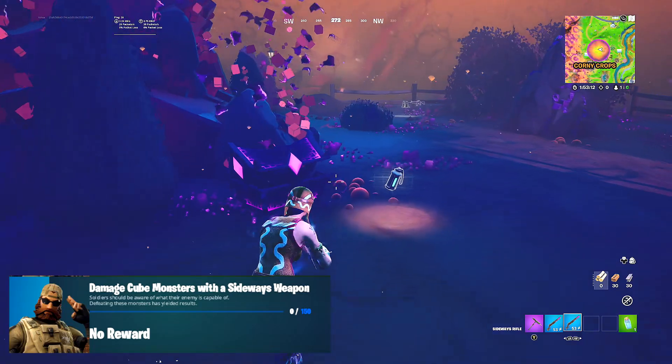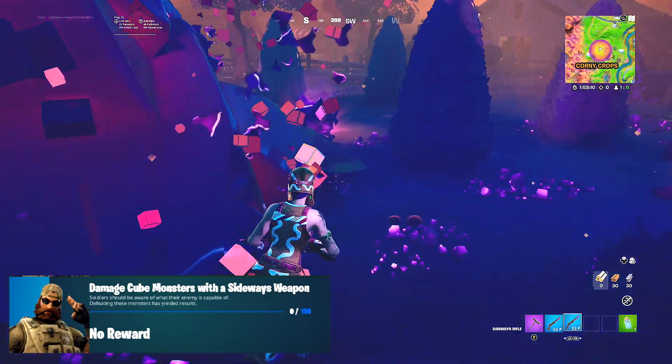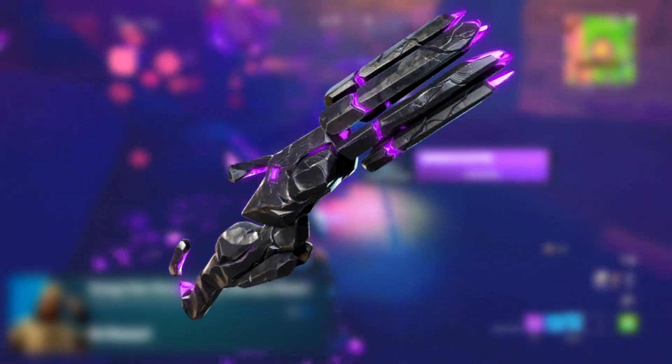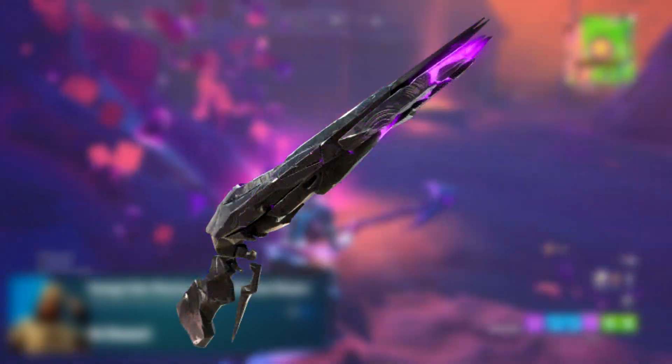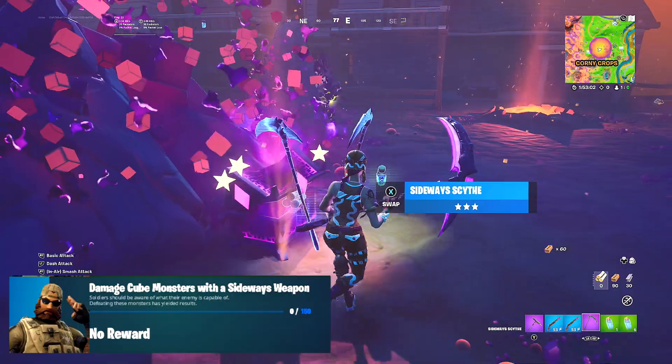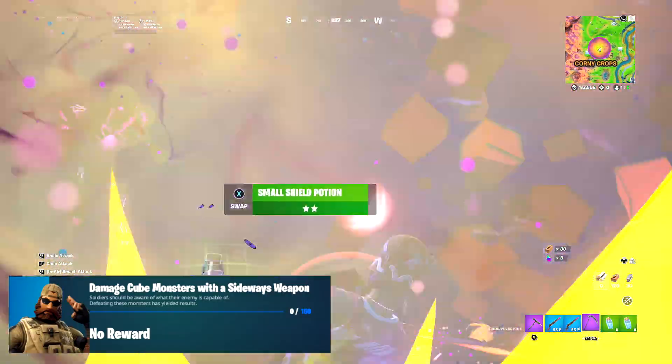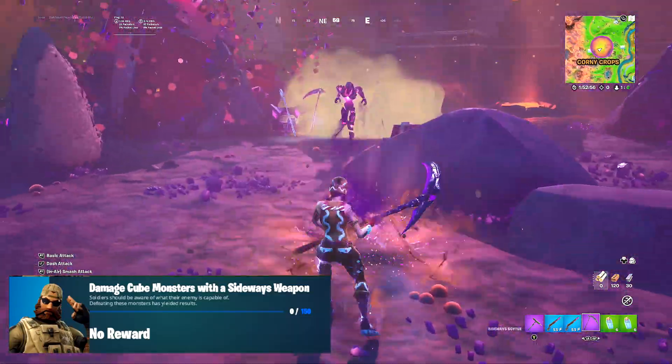Moving on to our third challenge: damage cube monsters with a Sideways weapon. What you need to do is get a Sideways scythe, a Sideways minigun, or a Sideways assault rifle. I'm not sure if there's another gun but I can only remember those three. Pick one of those guns up and then deal some damage to cube monsters with a Sideways weapon.